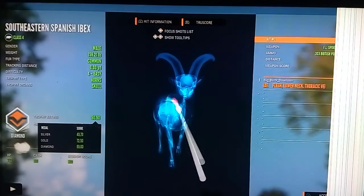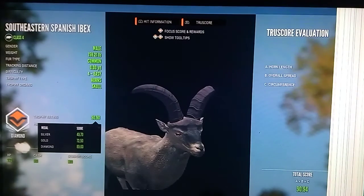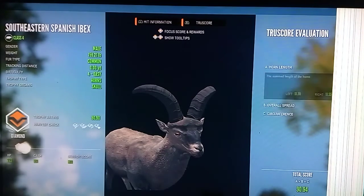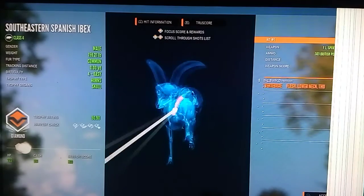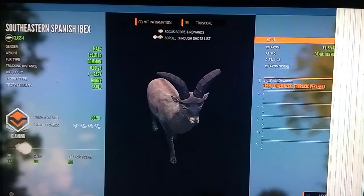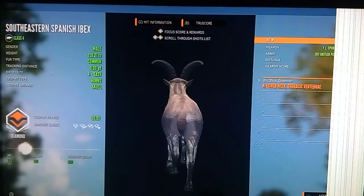Hey guys, welcome back to the channel. Right here in Harvest Green we have a Diamond Southeastern Spanish Ibex, 90.90 — so 1.30 over Diamond. I did not have a clue this guy was going to make Diamond. I just knew he looked pretty decent so I went ahead and shot him, didn't know he was going to make Diamond until I seen him in the Harvest Green. Had no idea.